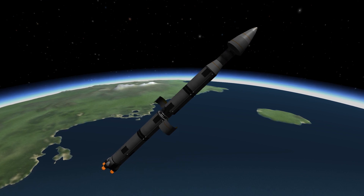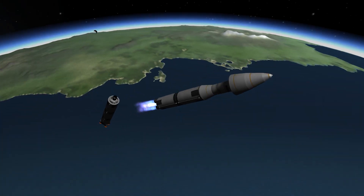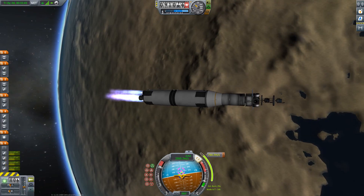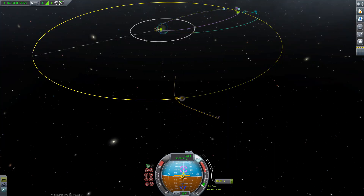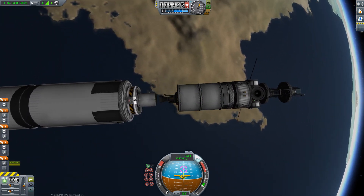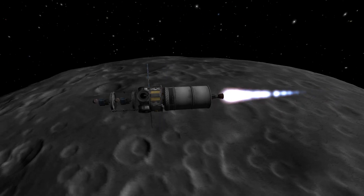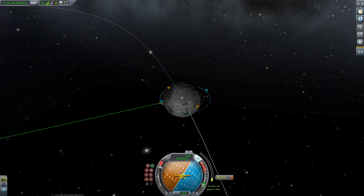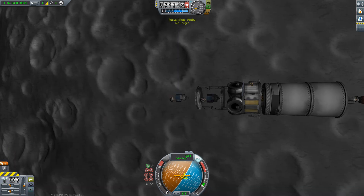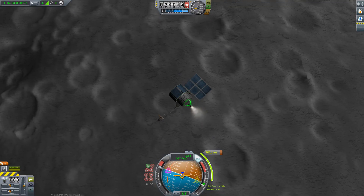In order to do that, I built a rocket — without Kerbal Engineer I might add — and probably way overpowered for the mission at hand. You can see here the main stage disengaging, the fairings disengaging, we're doing our trans-Munar injection burn, and then we separate the stage even though we have way enough fuel in that second stage. The purpose of this is basically getting into orbit around the Mun, which we did, and we're also in communications range.